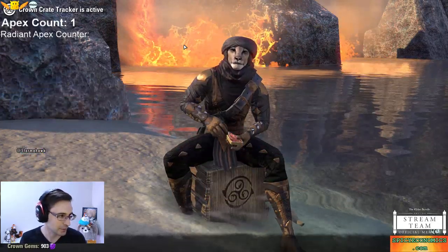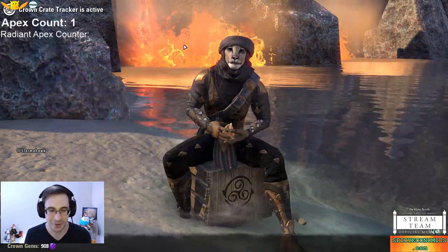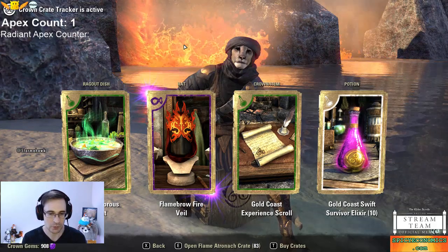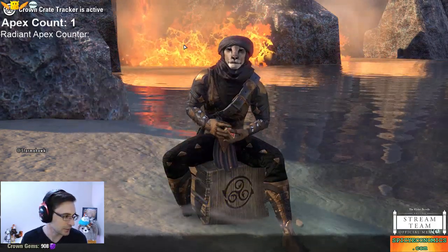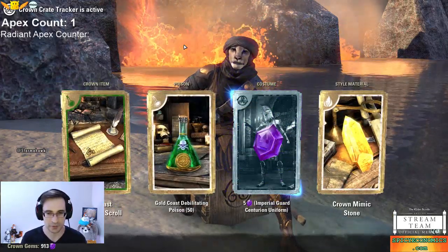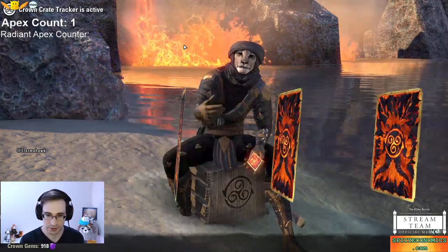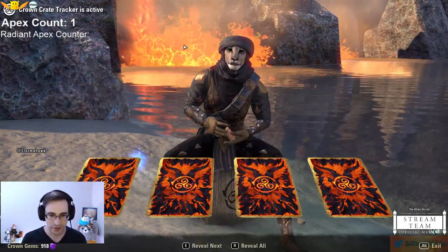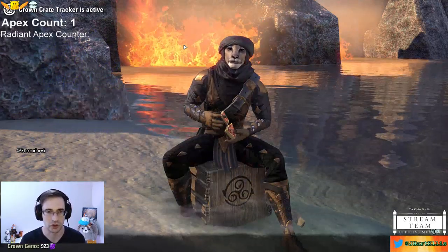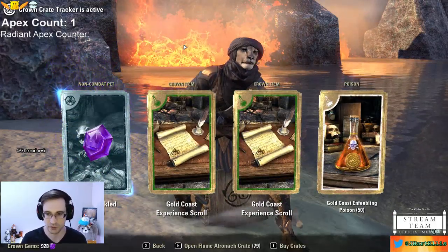Continuing along. For the most part you're just anticipating getting lots of gems. Flame Brow, Fire Veil — nice and flamey. Got one Apex, actually earlier than I expected. Continuing to open. Body markings. If you don't like the potions and things like that that you get, you can turn them in for a small amount of gems at the end, as I'll be doing for most consumable items — like these experience scrolls, I'll just be turning them in for a couple of gems.